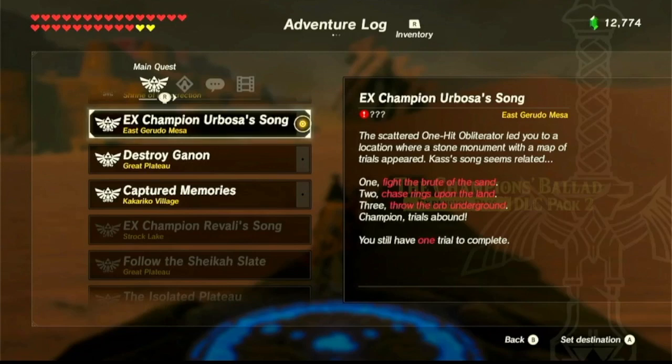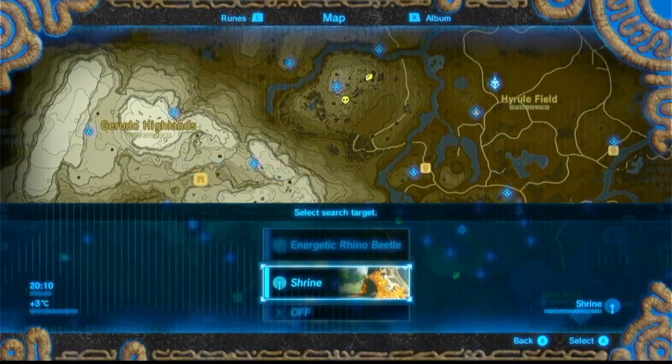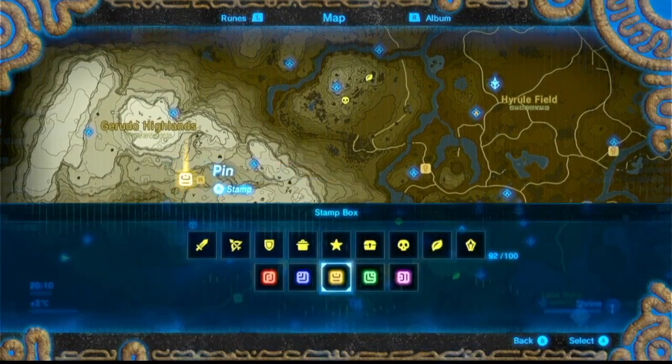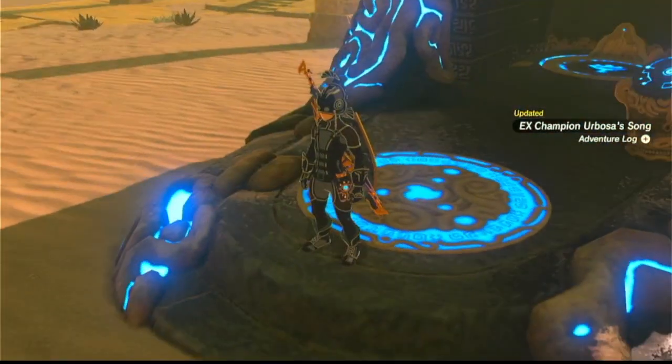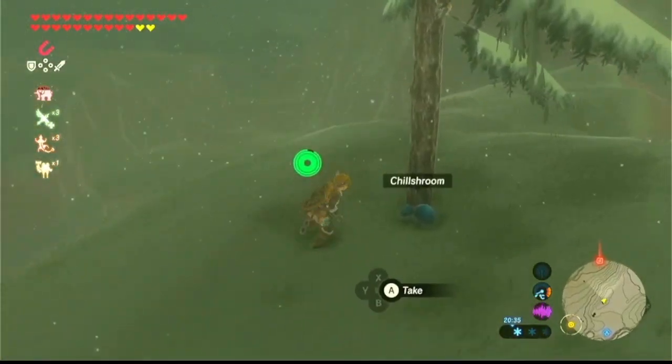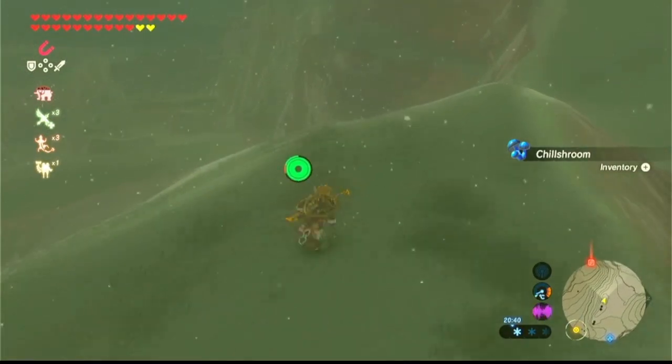Hello Zelda fans and welcome to the Kihoro Mo Shrine walkthrough. This shrine takes place over at the Yiga clan hideout, so let's make a marker over here and go to this shrine, which is pretty close — you can just do a little bit of walking and then jump down and paraglide into the hideout.